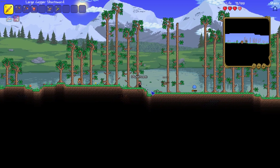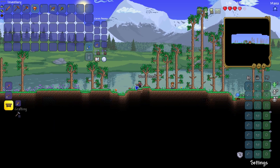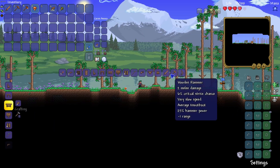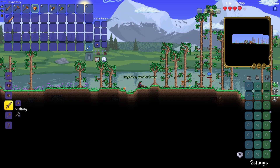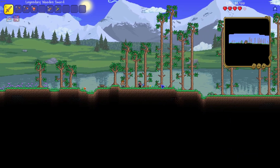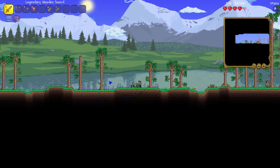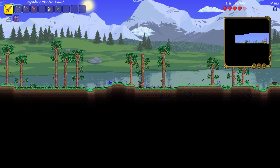Just stay near the guide. The guide is helpful. He heals. He kills them for you. I got a legendary wooden sword. That's really good, guys. It has eight melee damage. Oh, the guide got him. Good job, my friend. And we're going to go off this direction, see if we can find anything, you know?